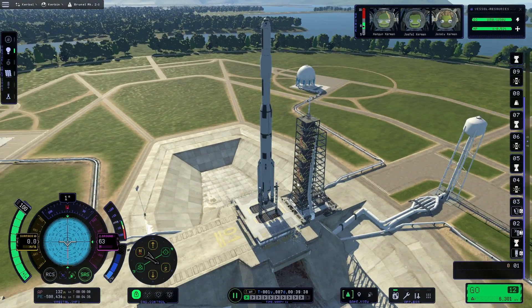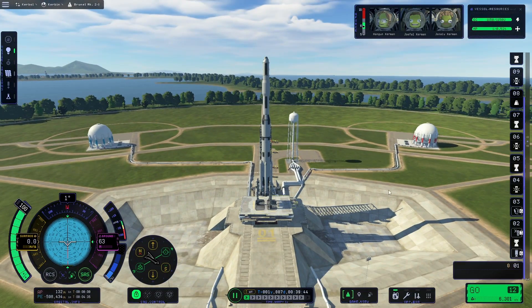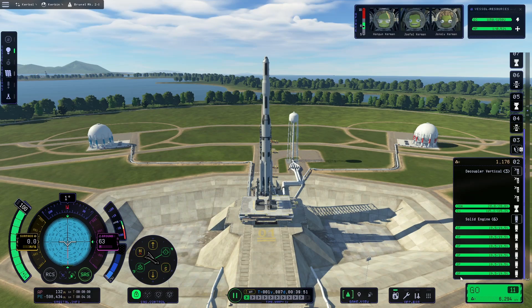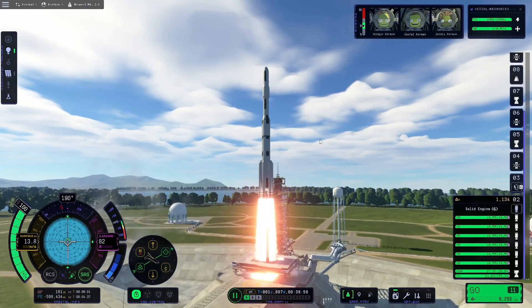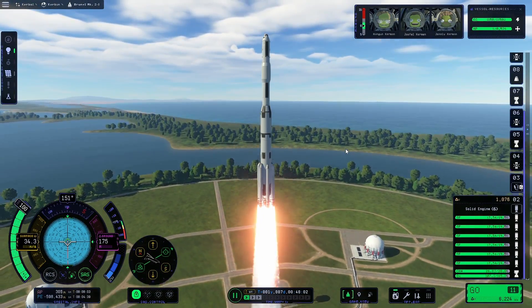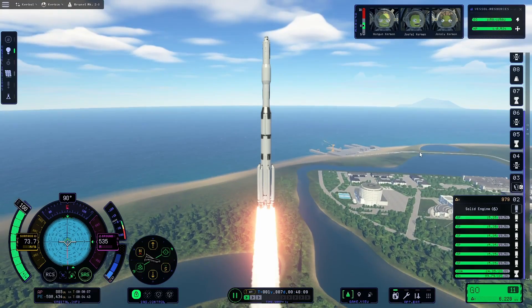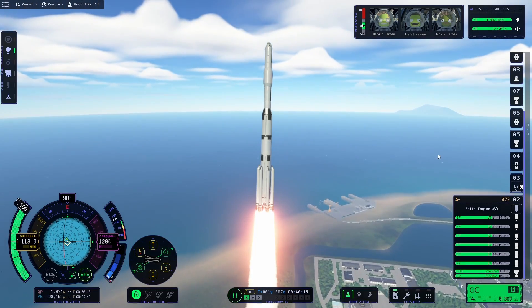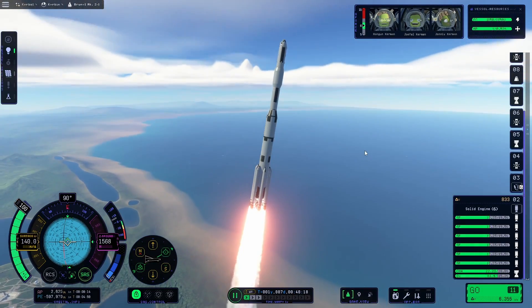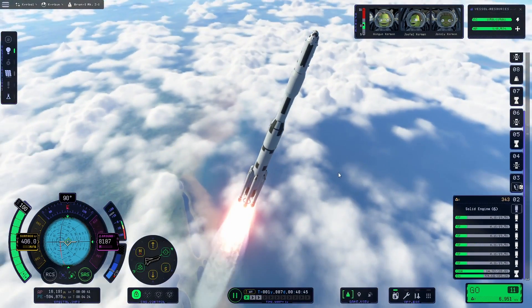Everything looks to be fine. Let's fire this baby up and go for it — let's skip the countdown. Go! Looking good so far, looking good so far. We're not quite oriented correctly — we need to start just turning ourselves slightly over to the east. Looking good so far. Solid rocket boosters still going nicely. Rocket is not wobbling at all.